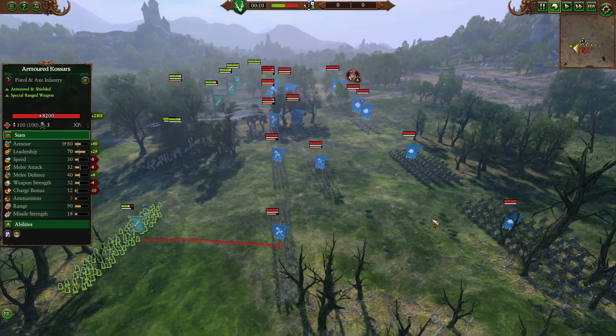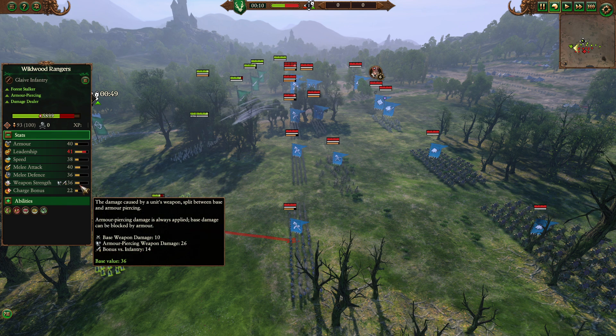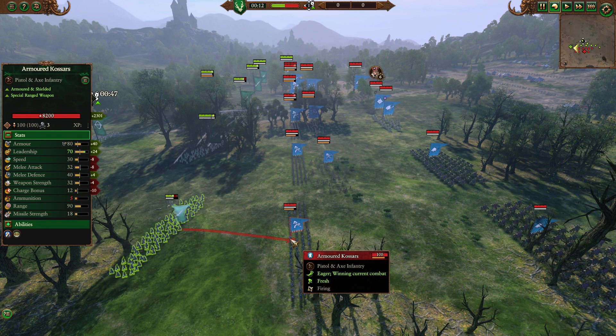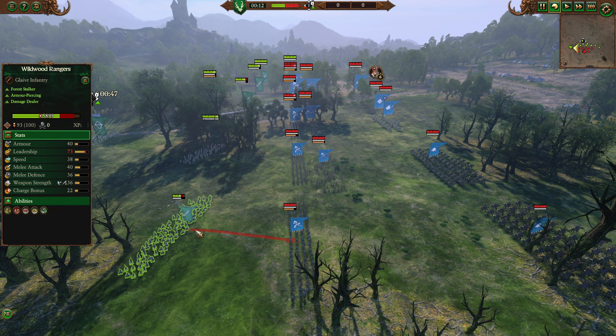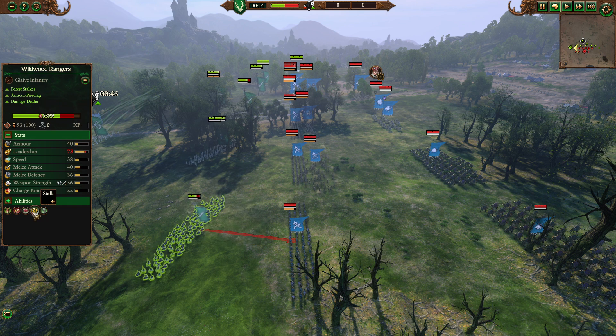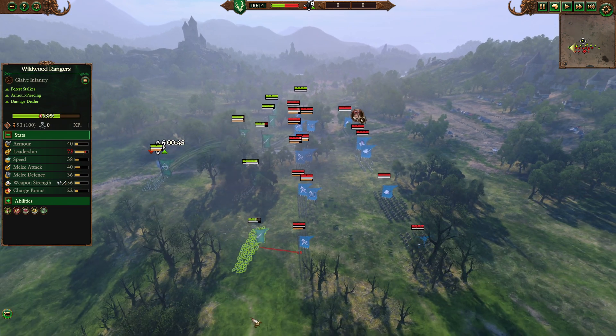The big thing I want to showcase about the Wildwood Rangers is two things. Number one, they have bonus versus infantry now, so they're actually really, really good at fighting other people's front lines — armor piercing especially. So into our armored Kossars they're actually going to do fairly well. They are taking some decent pistol fire here, but armor piercing, anti-infantry — that is a unit they are designed to fight. They have Vanguard deployment, which means I get to start right on top of their lines and they only get probably one or two volleys.